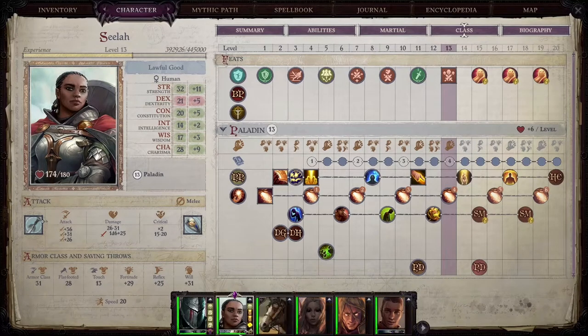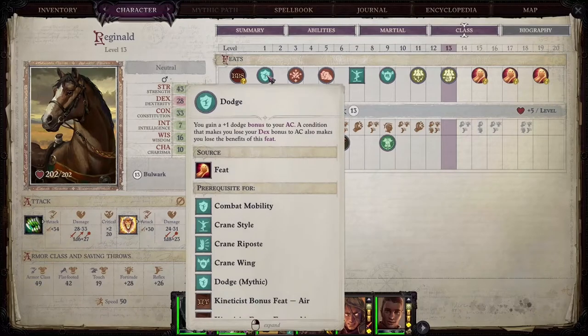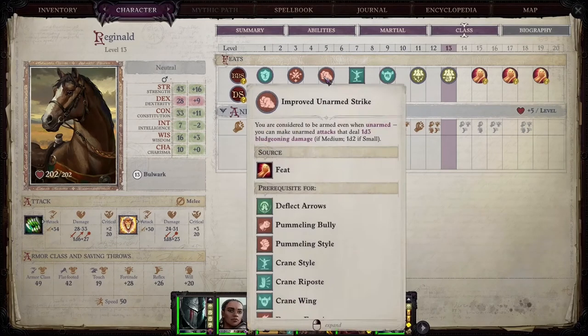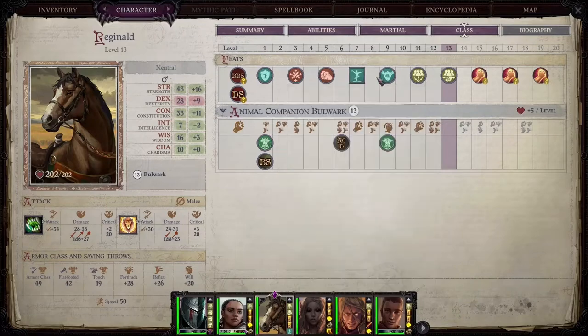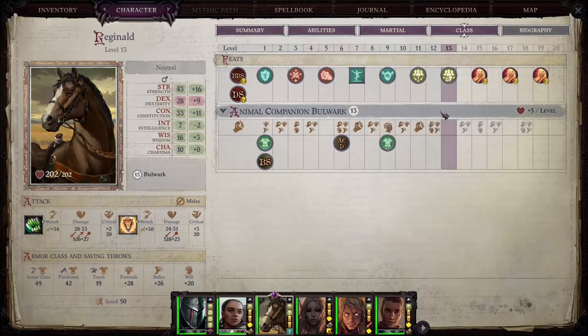The Horse Companion is built almost entirely for tanking purposes. I'm going with Dodge, Combat Reflexes for the improved attacks, and then Crane Style, Crane Wing, Outflank, and Shake It Off. I could get Back to Back to increase it even further, but I'm probably going to go with Crane Riposte next. Possibly Weapon Focus, Dazzling Display, Shatter Defenses — but that's not his role, so I don't really expect him to hit very much at the end of the game. He's their tank.